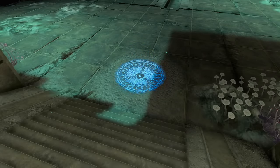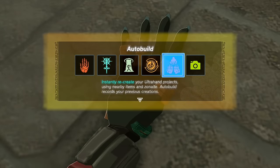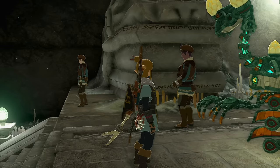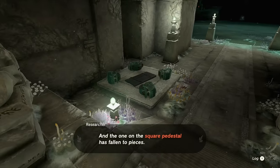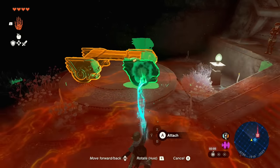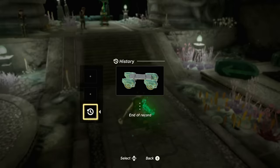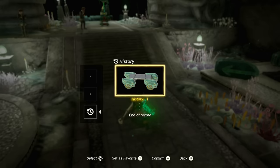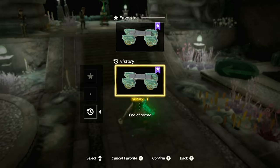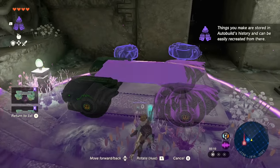You get a fast travel point, and Steward says 'Auto Build is now authorized.' There's your sixth and final ability unlocked. The two NPCs will demonstrate, though you don't have to do this right now. Auto Build remembers everything you've built. Highlighting Auto Build shows three sections: Favorites at the top, Blueprints you can acquire throughout the world in the second section — pro tip: check the Shrine of Resurrection — and your History in the third. You can favorite builds from the history tab.